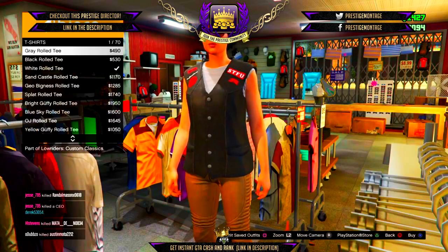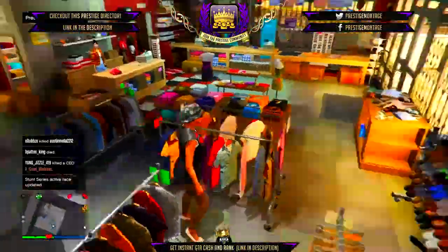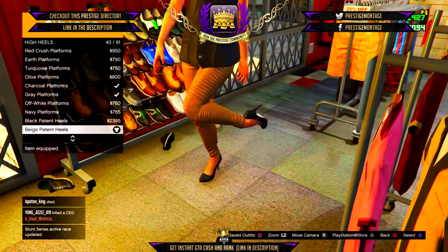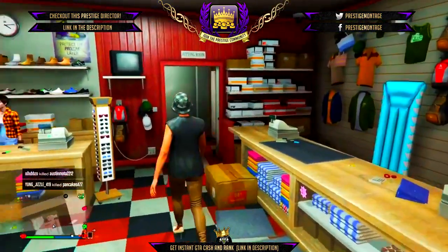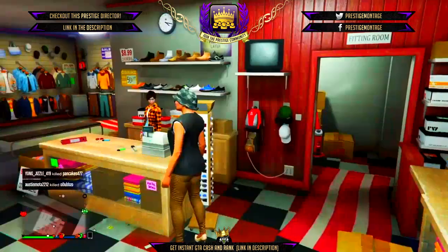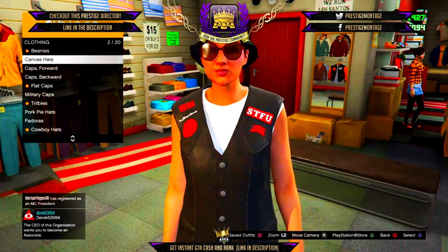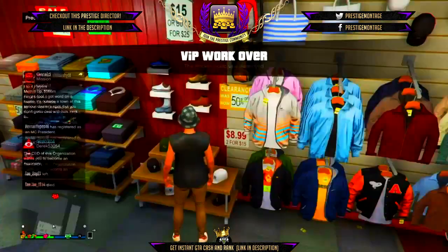After selecting the Patch Darted Vest, go to T-Shirts and select the White Rolled Tee. Then go to Shoes, High Heels, and select the Beige Patent Heels — this gives you the checkerboard shoes, though you may need to experiment to get different checkered shoes. Go to Glasses, Casual Glasses, and select the Copper Marbles. Then go to Hats, Canvas Hats, and select the Gray Plaid Canvas Hat — this gives you the checkered canvas hat on your male character.